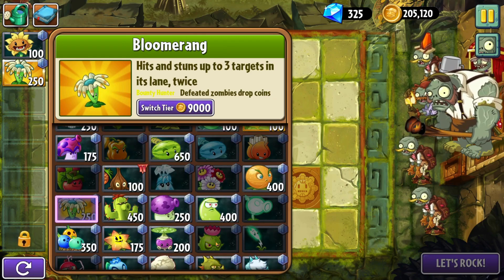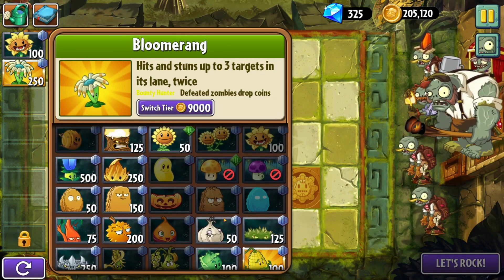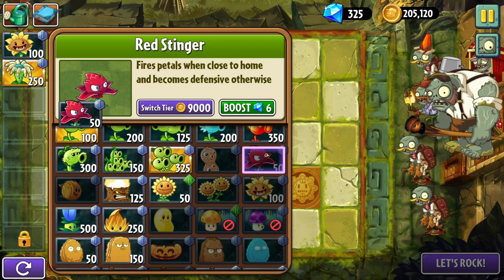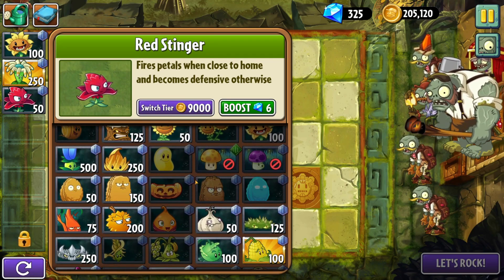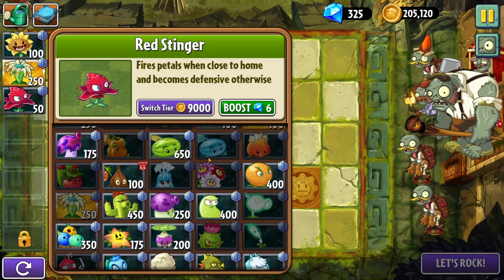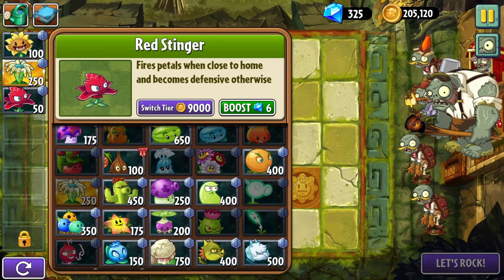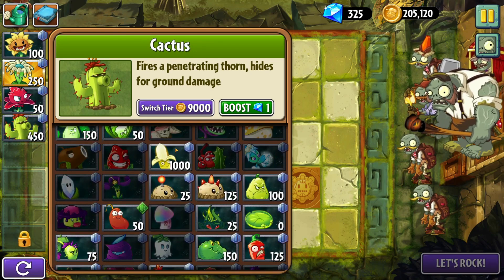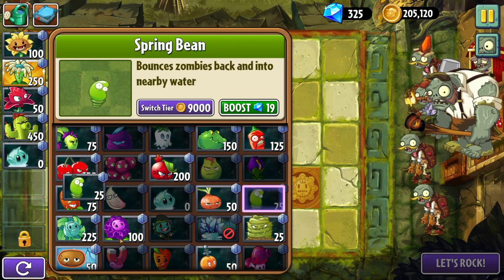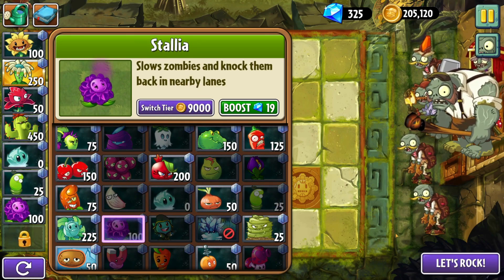I'm going to go off the idea that I can use my boost plants because the first level is probably going to be easy. Let's bring Bloom Ring - might be good for this, let's try him out, I haven't used Bloom Ring in forever. I guess we'll bring Red Stinger for the early game, and then maybe a Cactus could be good here too - try and get a Cactus out everywhere. And then we'll do like three stalling plants - why not, that should be nice.